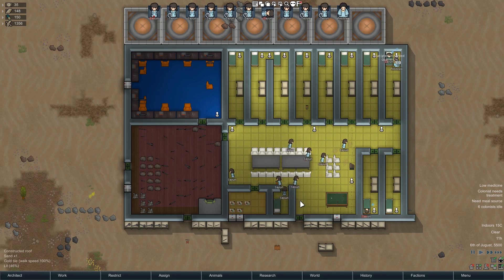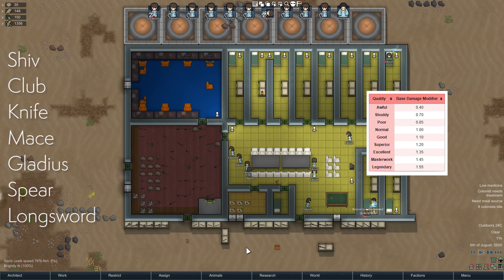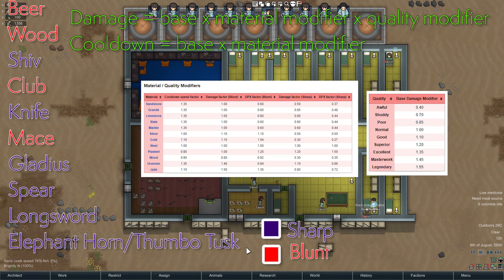Now that we know how melee fighting works, you might wonder what is the best melee weapon to use. That's a hard question because in addition to the seven different types of melee weapon — the shiv, club, knife, mace, gladius, spear, and longsword — and the non-manufacturable weapons like beer or thrumbo horns, the ones that are manufactured also come in different materials and different qualities. Different qualities will change their damage, and different materials will change both their cooldown and how much damage they do. Weapons are also divided into those that give blunt damage and those that give sharp damage, and the type of modifier the material gives is based heavily on what kind of damage it does. I'll put up on screen the information from the wiki of what those modifiers are.